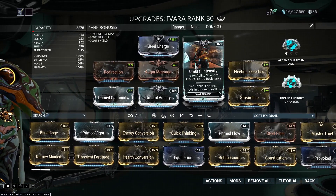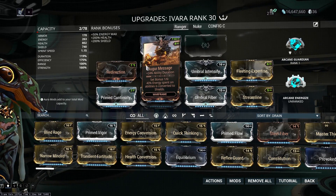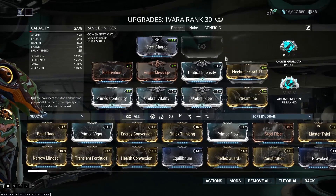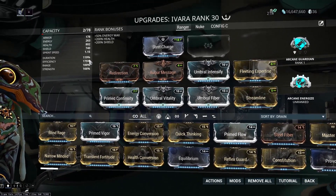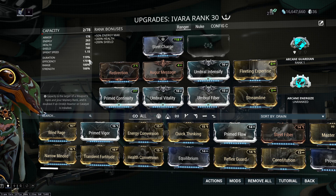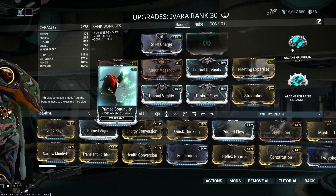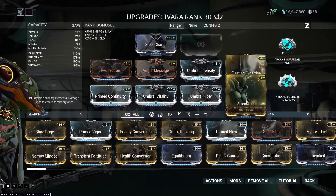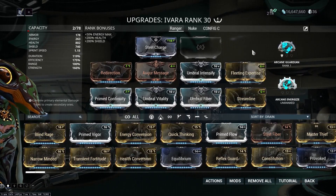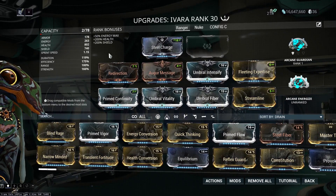I also have Power Strength from Umbral Intensify, a little bit of duration from Augur Message, max efficiency, and more duration from Primed Continuity. The reason I want positive duration and efficiency — unlike other toggle builds where you go negative — is because I want to be able to use Sleep Arrows and other abilities. On top of that, I need the drain as low as possible, because the drain on Navigator is brutal even with max efficiency. Combined with the dog, it makes it much more manageable.